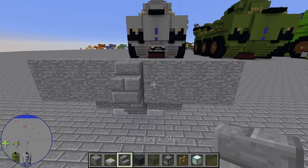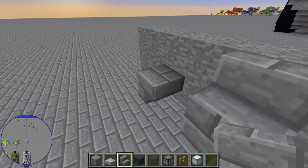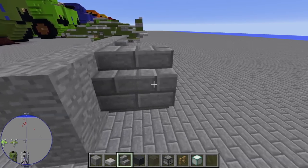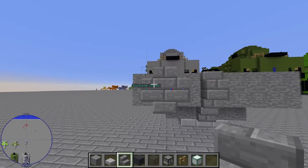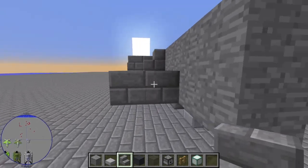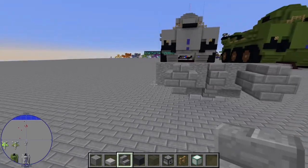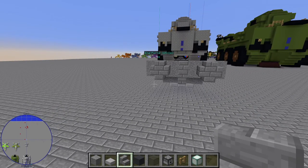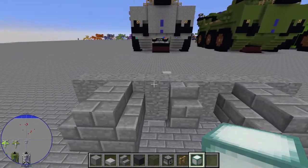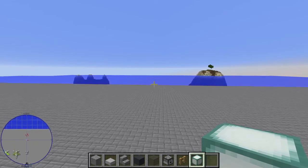Swap to stone brick stairs, leave a gap, and on the next block out add two upside down and two the right way up. Do the same on the other side — two upside down and two the right way up. This is a symmetrical build, so whatever you do on one side, you do on the other. Then swap to a sea lantern and add one in each gap above the stairs.